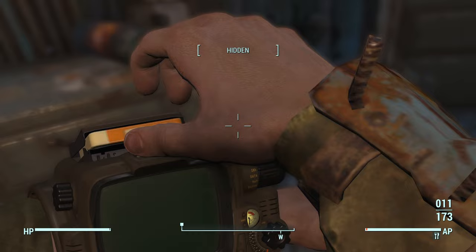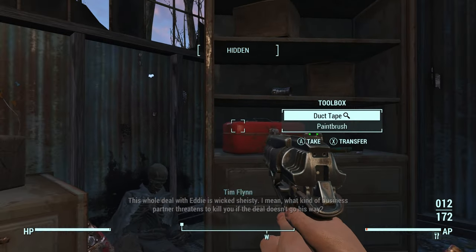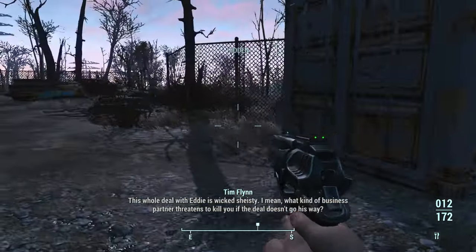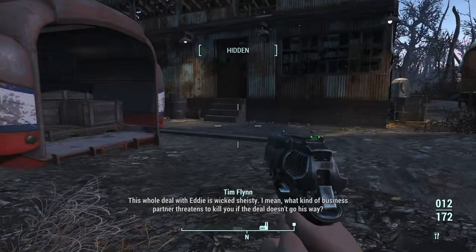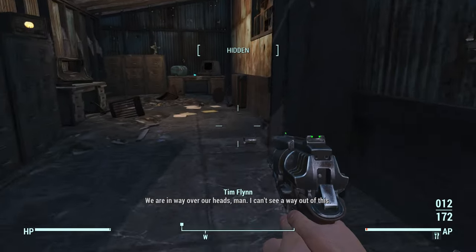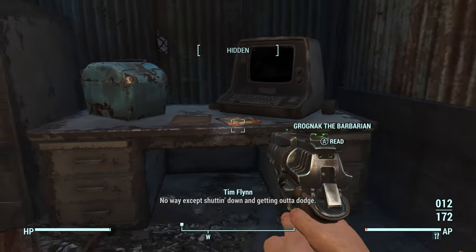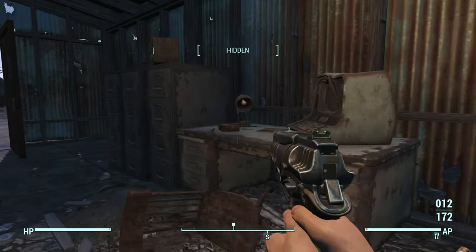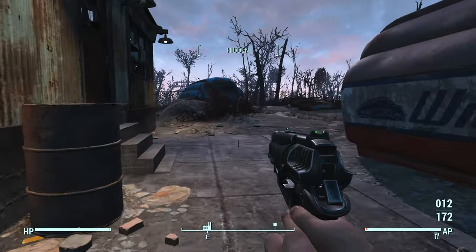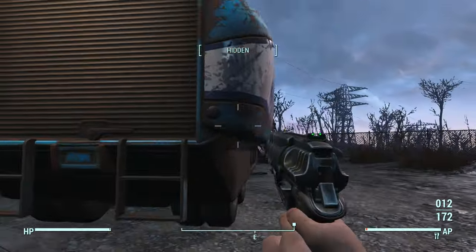Blake, I want you to listen to me as a brother here. This whole deal with Eddie is wicked shysty. I mean, what kind of business partner sends friends to kill you if the deal doesn't go his way? We are in way over our heads, man. I can't see a way out of this — no way except shutting down and getting out of Dodge. Oh yes, Eddie — the man he was referring to — is this very same Eddie that Nick Valentine is after.